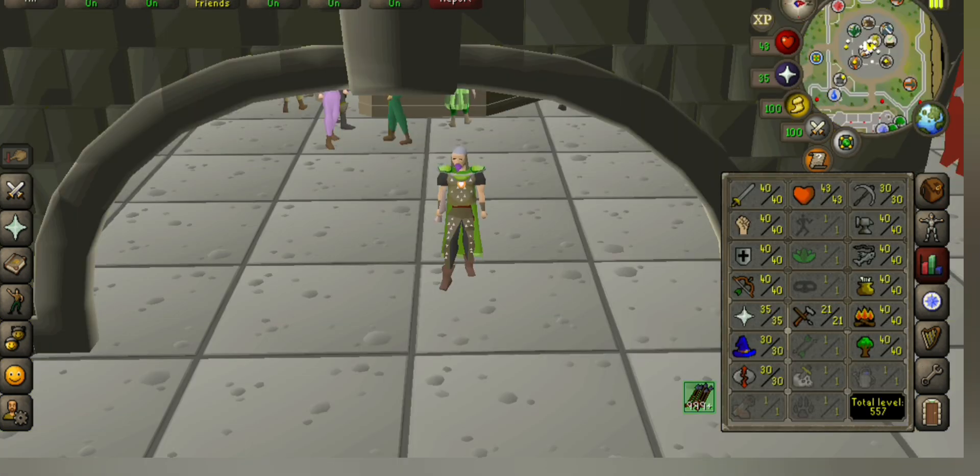So that is 40 range and 35 prayer. In the next video we will be getting our magic and prayer to level 40. Thank you guys for watching the video and I will see you later.